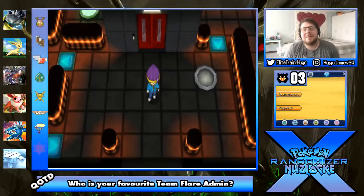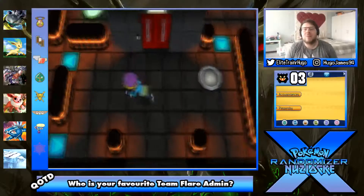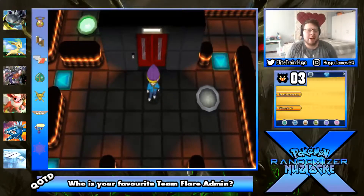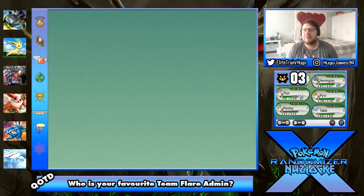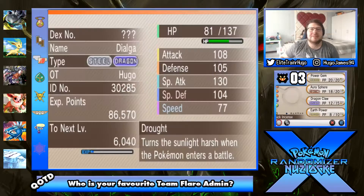Greetings ladies and gentlemen and members of Team Venom, I'm Elite Trend here and welcome to a brand new episode of the Pokemon X Randomizer Nuzlocke. How are you doing? I'll be having a fantastic day. We are here in Lysandre Labs and we are gonna go and finish this off, get the key, go stop Lysandre. But first let's have a very quick team recap to see what our squad is looking like.